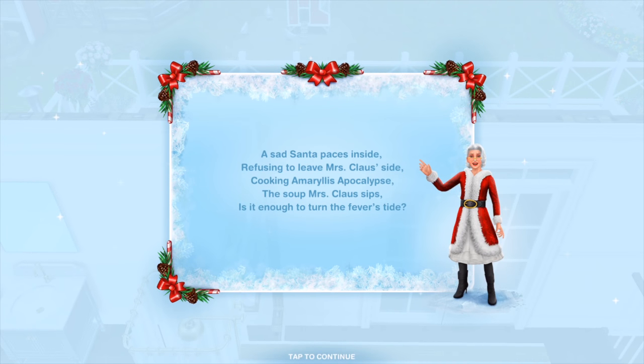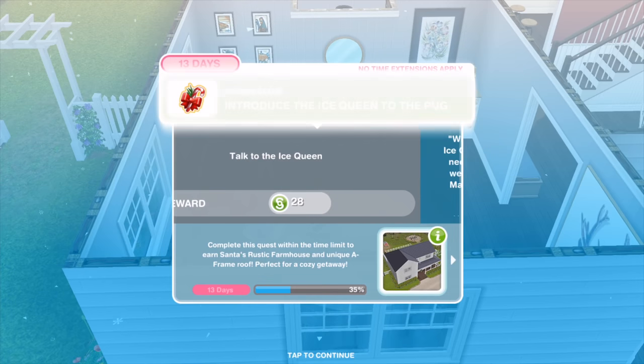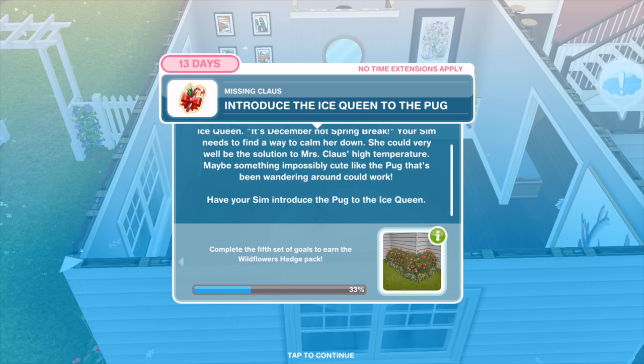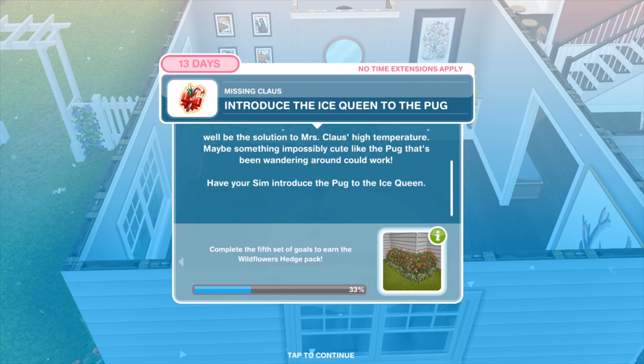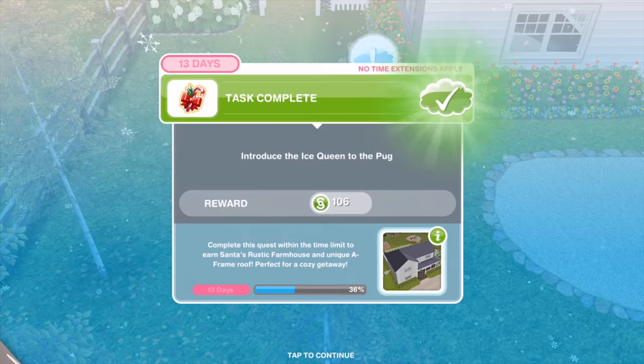Talk for 30 minutes. 'Why was frost so late? It's December, not spring break,' demands the irate ice queen. Your Sim needs to find a way to calm her down — she could be the solution to Mrs. Claus's high temperature. Maybe something impossibly cute like the pug wandering around could work. Have your Sim introduce the pug to the ice queen for two hours and 15 minutes.